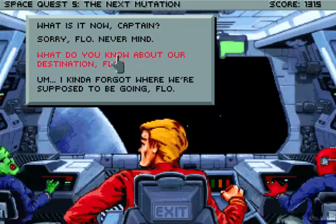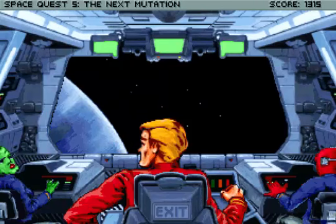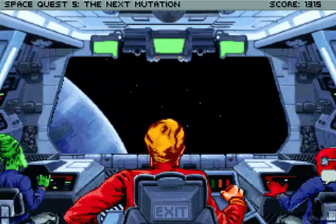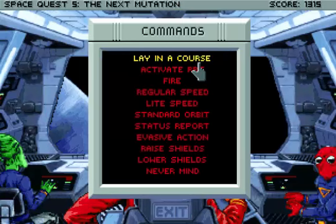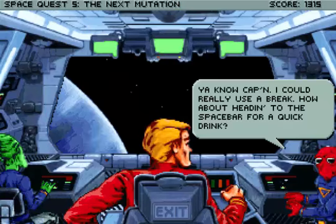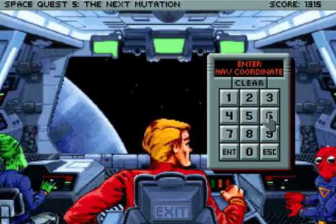What do you know about our destination, Flo? We don't have a destination, sir. Now, maybe we should start heading there. So let's go to the space bar and have some relaxation. I could really use a break. How about heading to the space bar for a quick drink? Alright. So that's going to be 6, 9, 8, 6, 9. You know it's a good place when it has 69 in there twice.